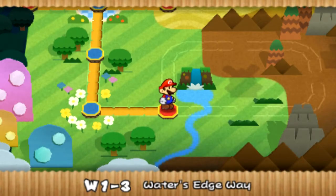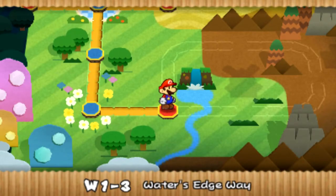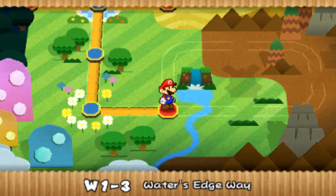This is Mikey from GameAnyone.com and welcome back to Paper Mario Sticker Star. This is level 1-3, Water's Edge Way.